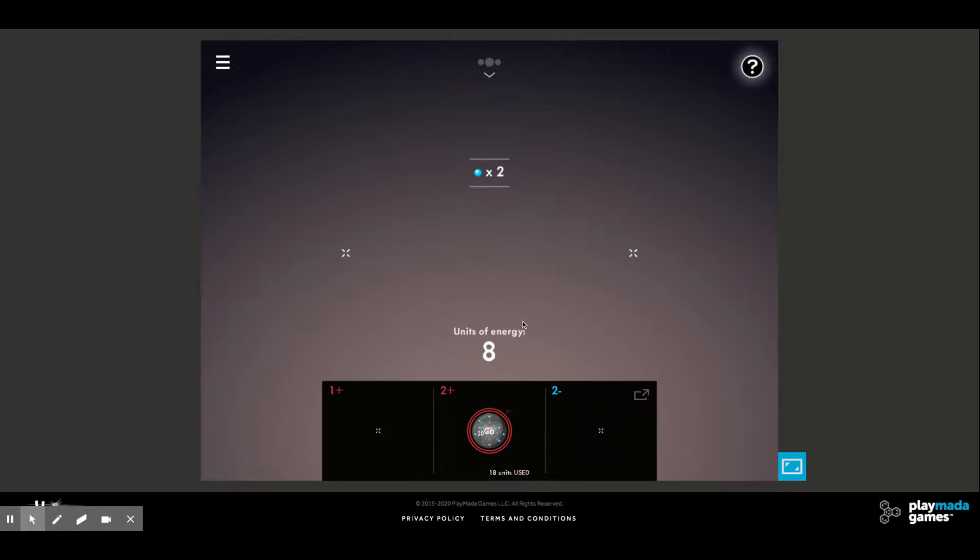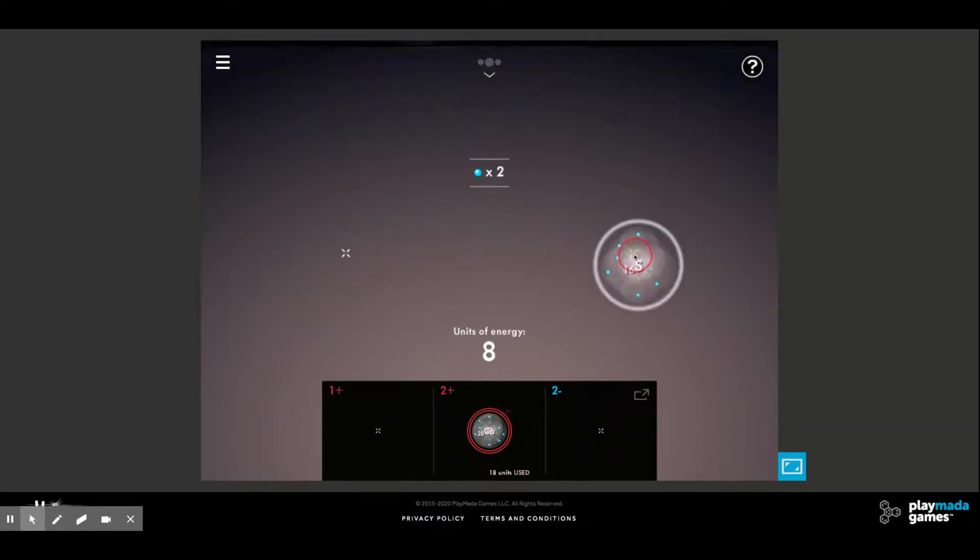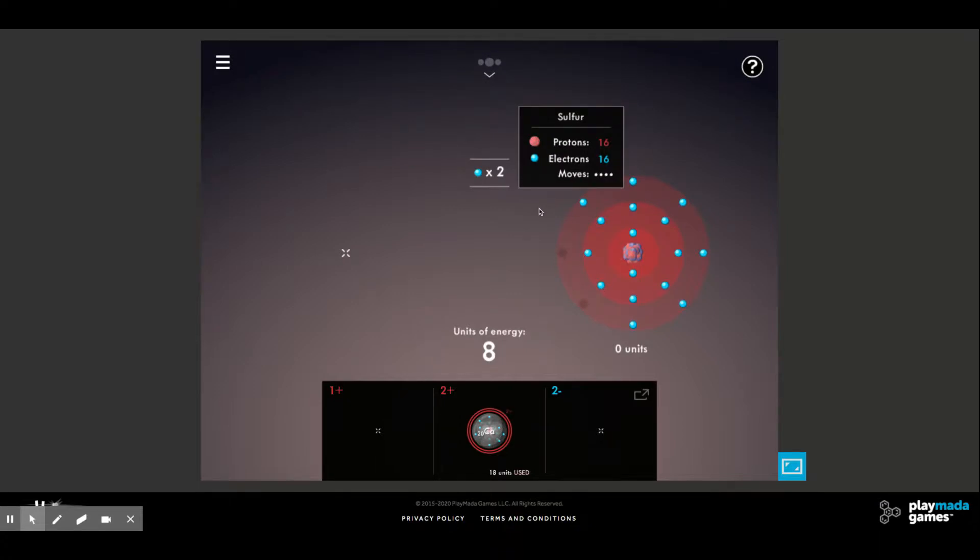Now we're going to use those two electrons — add them to sulfur in order to make sulfur have eight valence electrons. When it gains those two electrons it's going to be negative two. The first electron doesn't require any energy to add; as a matter of fact, energy is released — we release two units of energy here. The second one is going to require a bit of energy to add because there are already electrons there, so it needs a little push in order to fill up that valence shell.